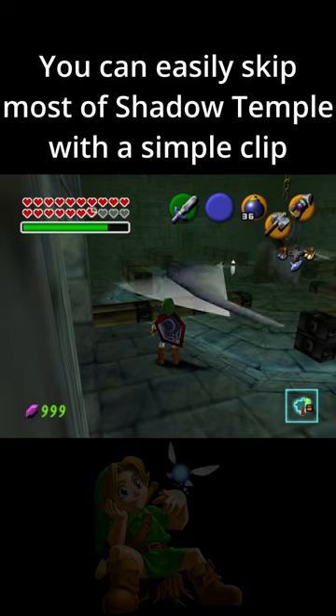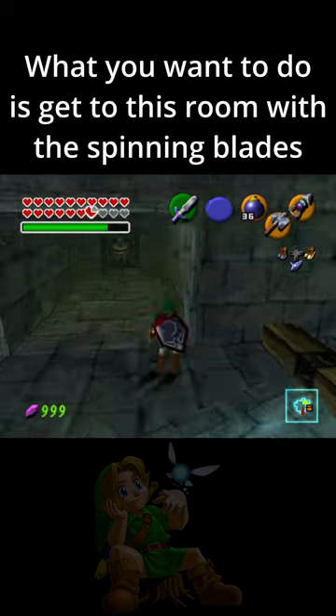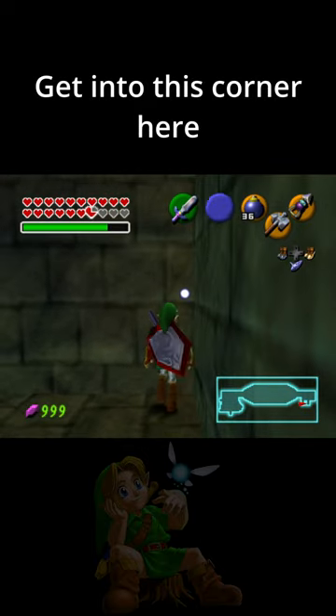You can easily skip most of Shadow Temple with a simple clip. What you want to do is get to the room with the spinning blades, then go down this invisible hole and get into this corner here.